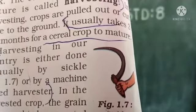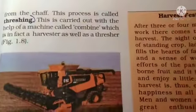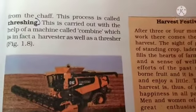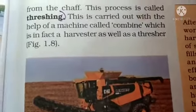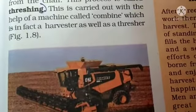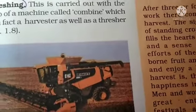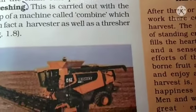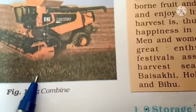After the crop is harvested, the grain seeds need to be separated from the chaff. This process is called threshing. Threshing is carried out with the help of a machine called a combine. This is the machine that is used for threshing.